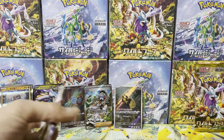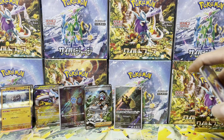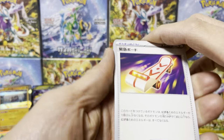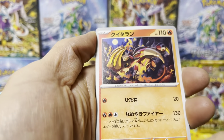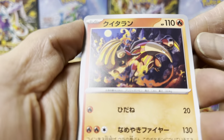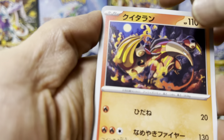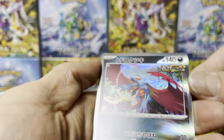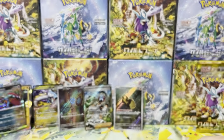The Ace Spec card — that's what we want. I think there's probably one per box. It's a powerful card. Emergency Board — seen that already. Heatmore — oh, that's the head! What a funny Pokemon, shoots fire out of its behind. Ooh — Roaring Moon! Roaring Moon! That's a good one!